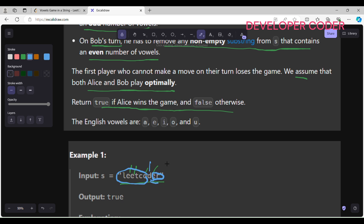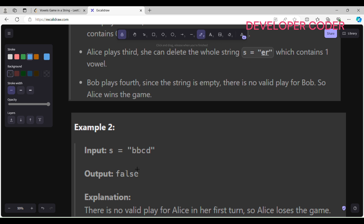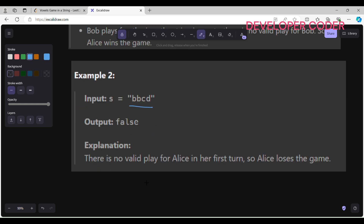So what I'm going to say is: whenever there is any vowel present in my string, Alice is going to win that game, because Alice is very clever. In example two, there is no vowel, so Alice is going to lose — there is no valid play for Alice in her first turn, so Alice loses the game.